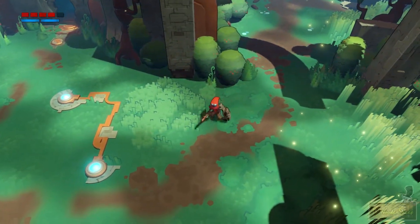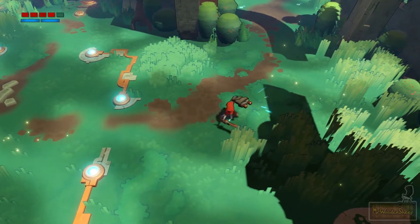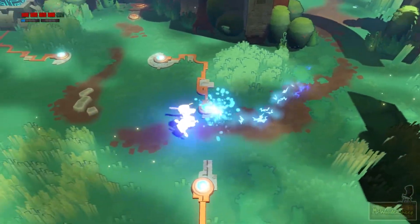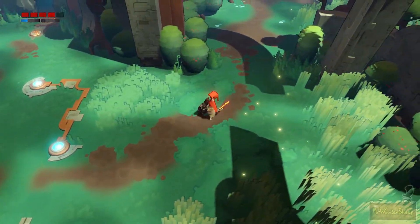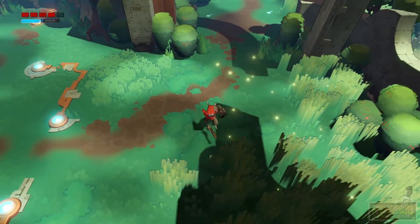You've got a jump, you can attack, you've also got a jump attack. You can also use your fist, and you'll unlock other moves, such as this warp, for example. You can use that in certain places to traverse. As you play through the game, you unlock kind of new abilities.